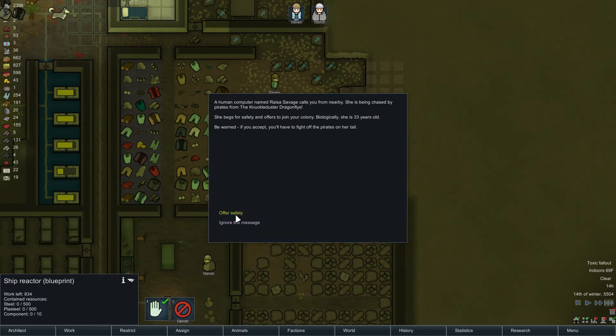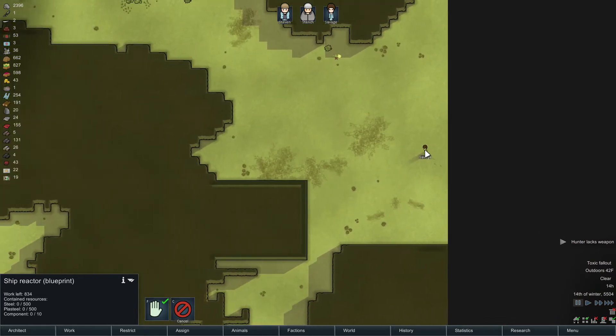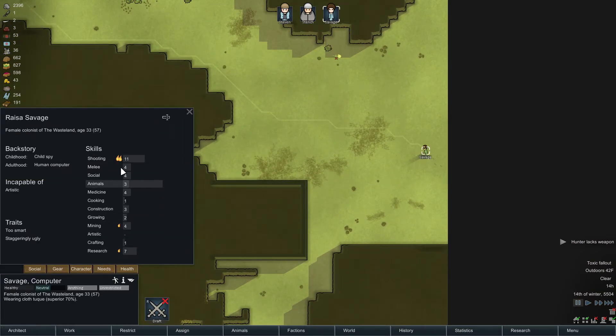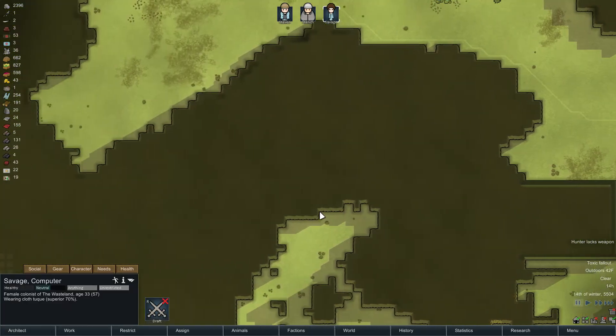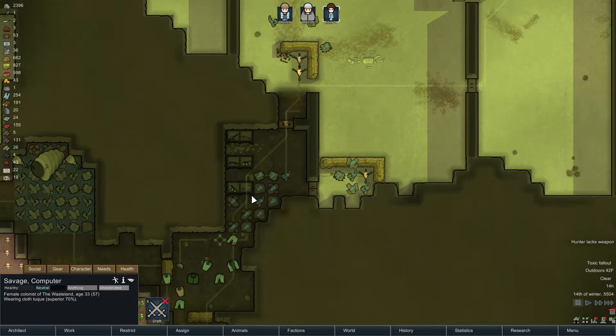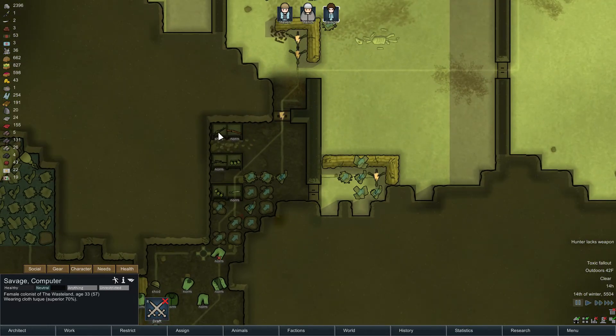A human encounter - off their safety. Savage. Hunter lacks weapon. Oh nice, they can shoot. Too smart and staggeringly ugly. Okay, you can work with that. So let's grab a gun, I'd say. You can grab the shoddy assault rifle.